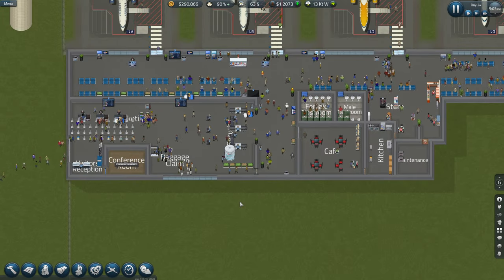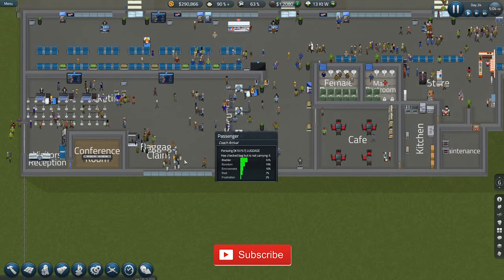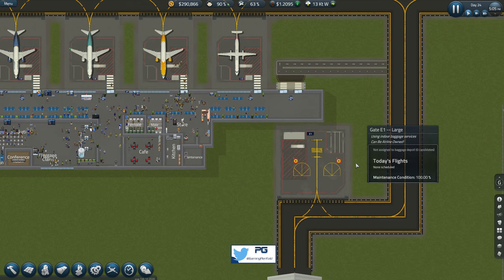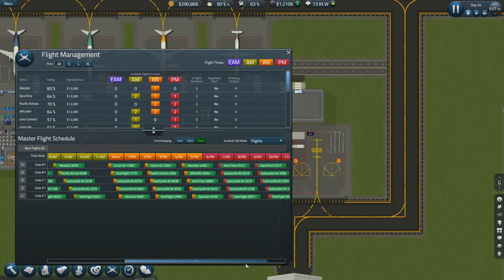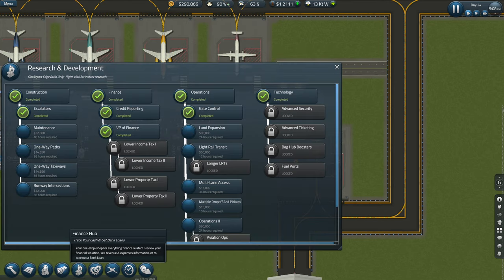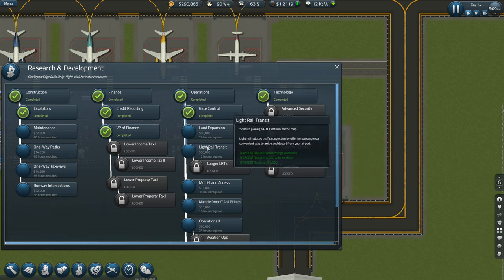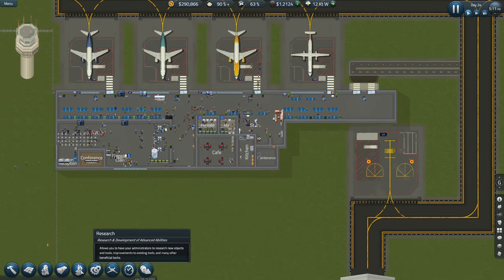Welcome back guys to Penfold Gaming for another episode of SimAirport. So we've got the remote stand in place from the last video, got some flights scheduled, money's not doing too bad, though we did take a loan out. So what shall we research next?